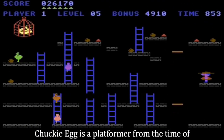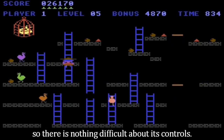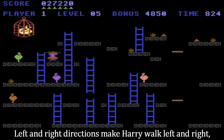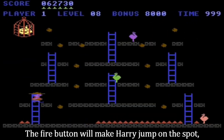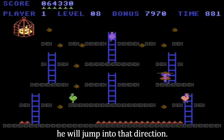Chucky Egg is a platformer from the time of all the great original platformers, so there is nothing difficult about its controls. Left and right directions make Harry walk left and right, and up and down will make him climb ladders whenever he is near one. The fire button will make Harry jump on the spot, or if you are walking in a direction simultaneously, he will jump into that direction.